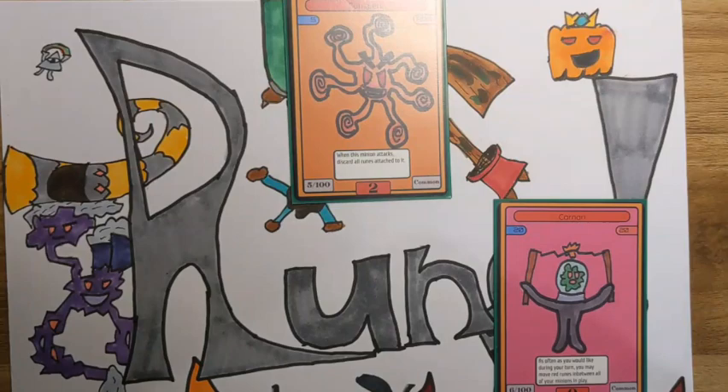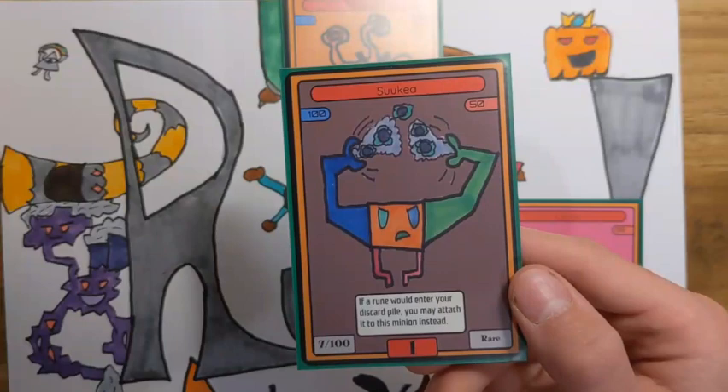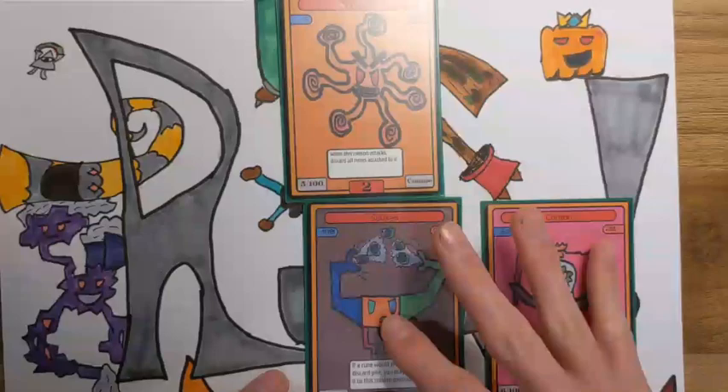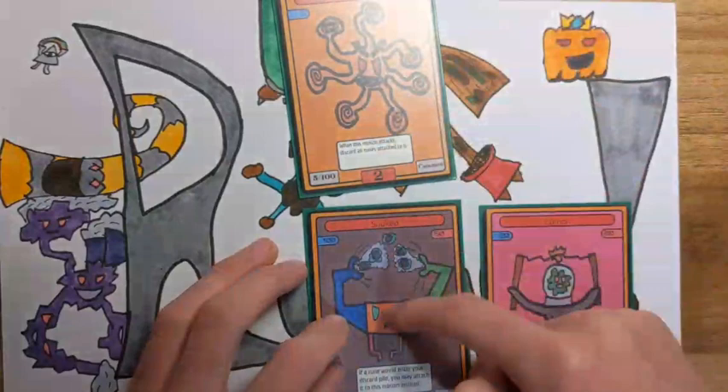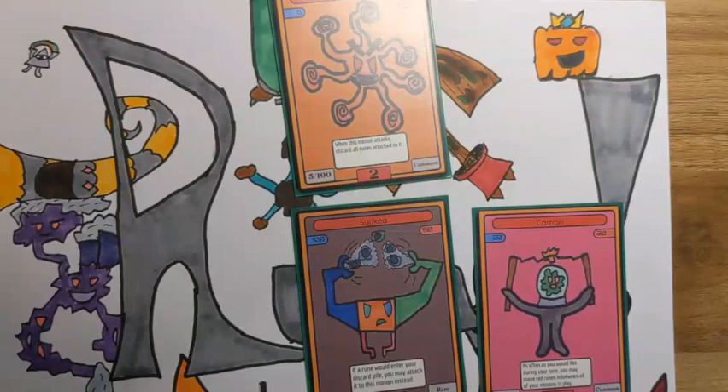The other card you're going to need is Suka. It has 100 HP, 50 attack, and it's a pretty good minion. Its ability says: if a rune would enter your discard pile, you may attach it to this minion instead. So basically what this means is, Sunspear attacks and discards all the runes on it — those runes go to Suka. Then next turn, you can switch all your runes using Karnari from Suka to Sunspear, and you can attack again.